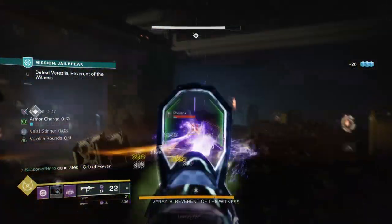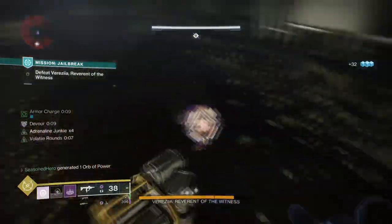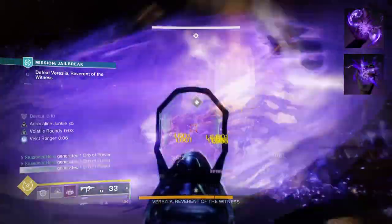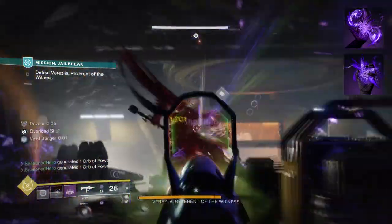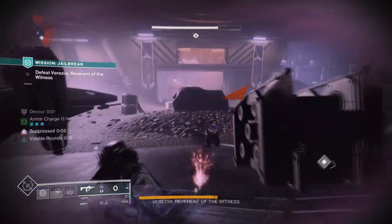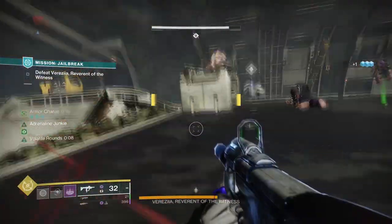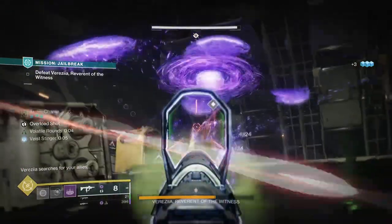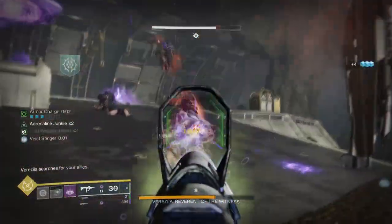If you're looking to be master raid and GM ready, then this build is just for you. To start, you're going to want Feed the Void so each time you defeat a target with Void abilities you get Devour. Then you'll want Chaos Accelerant, where overcharging your grenades increases the size and duration of the Vortex Grenade. This aspect setup provides Devour on demand and a longer lasting Vortex Grenade, which for most endgame content means you can take out a large chunk of adds within one single overcharged grenade, if timed right.